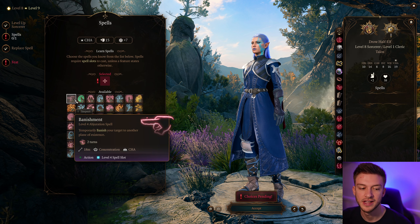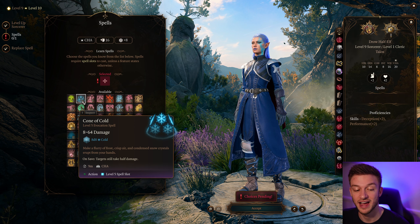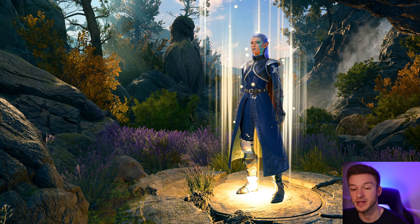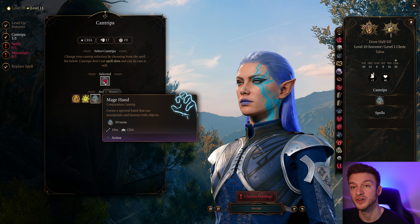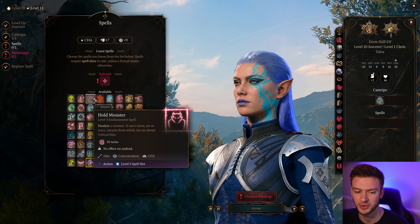At level 5, Cone of Cold is extremely powerful too. We don't get the plus 5 to cold damage like we do with lightning, but 8d6 cold damage in a large fanning area that also creates icy surfaces is pretty broken. If you have a Bard, it's worthwhile taking Cone of Cold at their Magical Secrets at level 10 to have another Charisma-based cold damage caster in water. I also like to have Mage Hand because you can drop a water bottle and your Mage Hand can pick it up and throw it to create water again — a very powerful synergy.